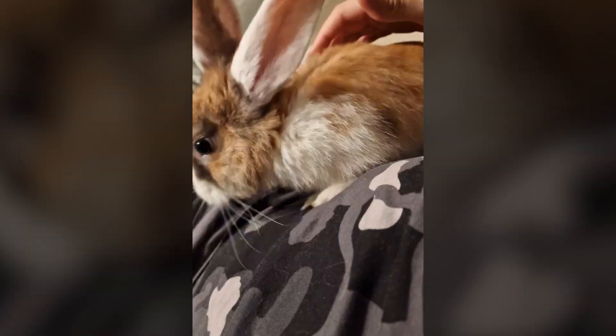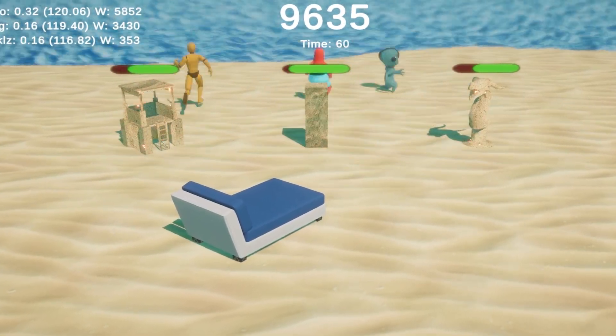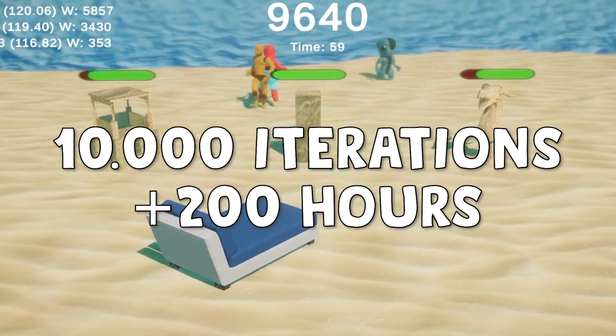By the way, I had been visiting a friend in Belgium, who has two of the cutest bunnies I have ever seen — cute, soft, and very playful. For some reason they really disliked my pants and managed to make a hole in them, but I got to cuddle those cute bastards so no regrets. In the meantime, my agents kept training, and after 10,000 iterations and more than 200 hours of training, here is the final result.